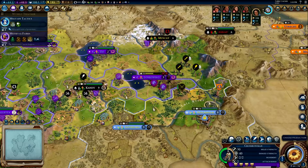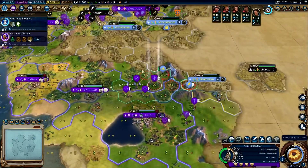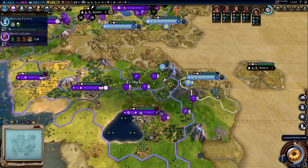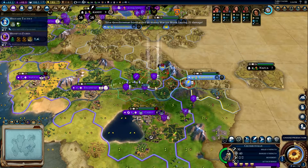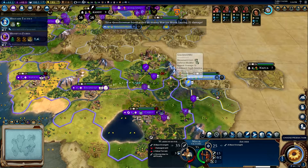We might not be able to hold this one with the capital so close. We have an army coming — let's not step on that tile. It really wants me to come down here and do something so I guess we have no choice. You shoot that guy — you go up there, you go up there, you shoot that guy.